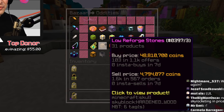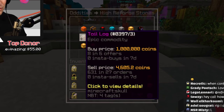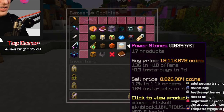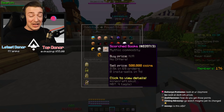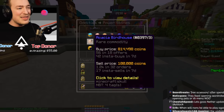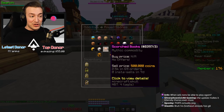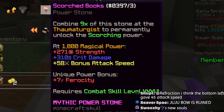Speaking of new power stones, there are now three new sections on the bazaar: low reforge stones, high reforge stones — the decent ones like the Toil Log and Precursor Gear — and finally the power stones. This is where things get properly funky: you've got Scorched Bucks, Vitamin Death, Hazmat, Enderman Eccentric, Painting, Precious Pearl, Horns of Torment — they just sound mean.